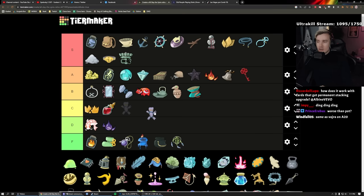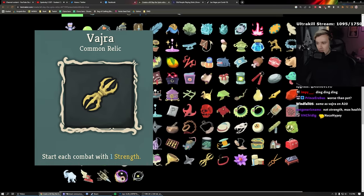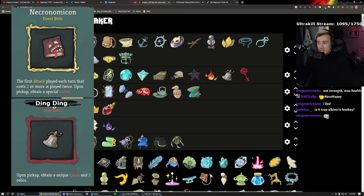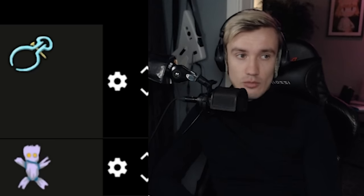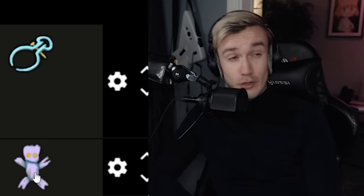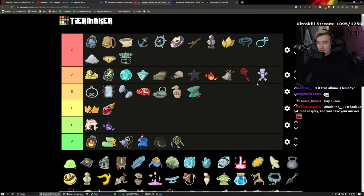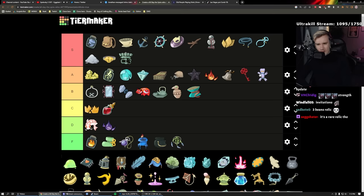Du-Vu Doll: for every curse in your deck gain one Strength. On Ascension 10+ you always have Ascender's Bane — which is ethereal and exhausts — so at the very least this is one Strength, basically a Variform. But it can be more: if you have Necronomicon or Ding Ding you could have three Strength. Low A — for the most part it's free Strength. On the Hermit it's very good. As a rare relic I'll say high B — one Strength with upside.